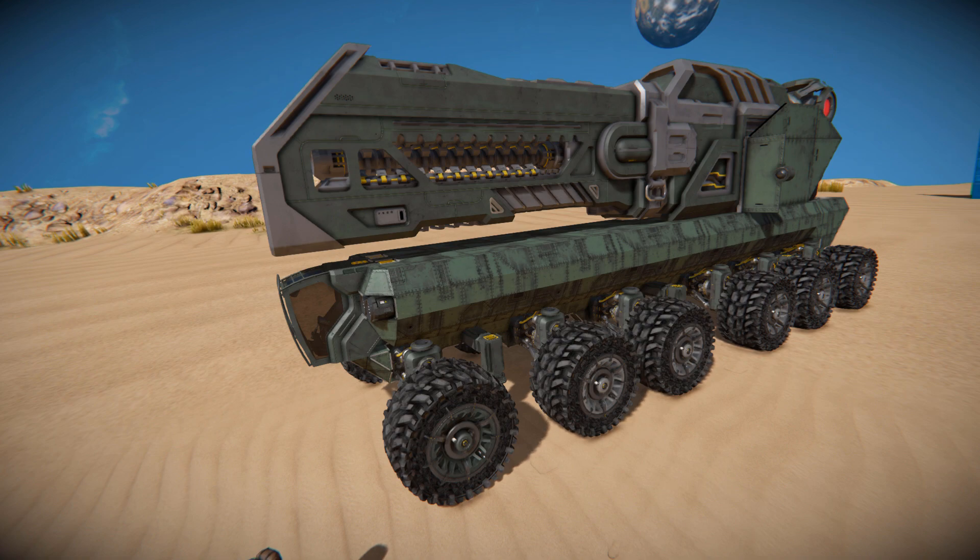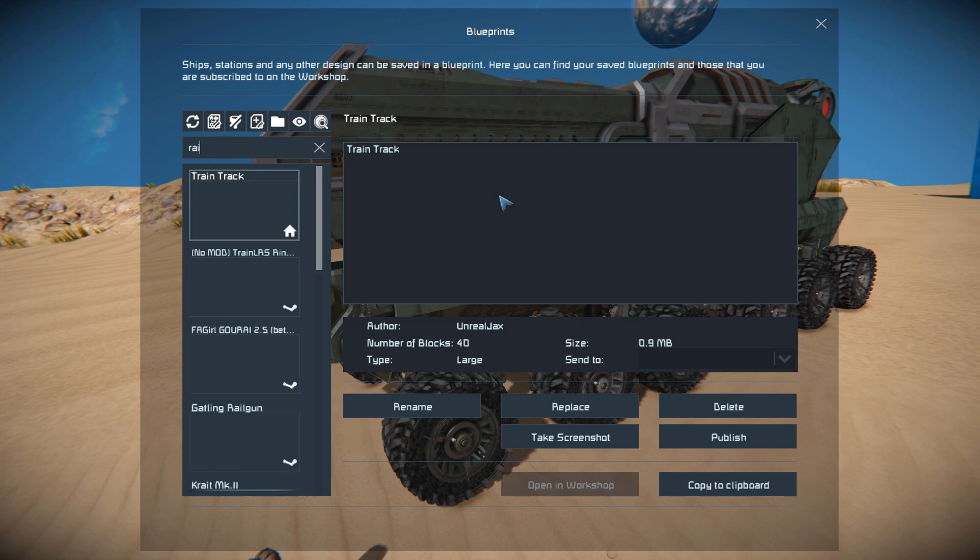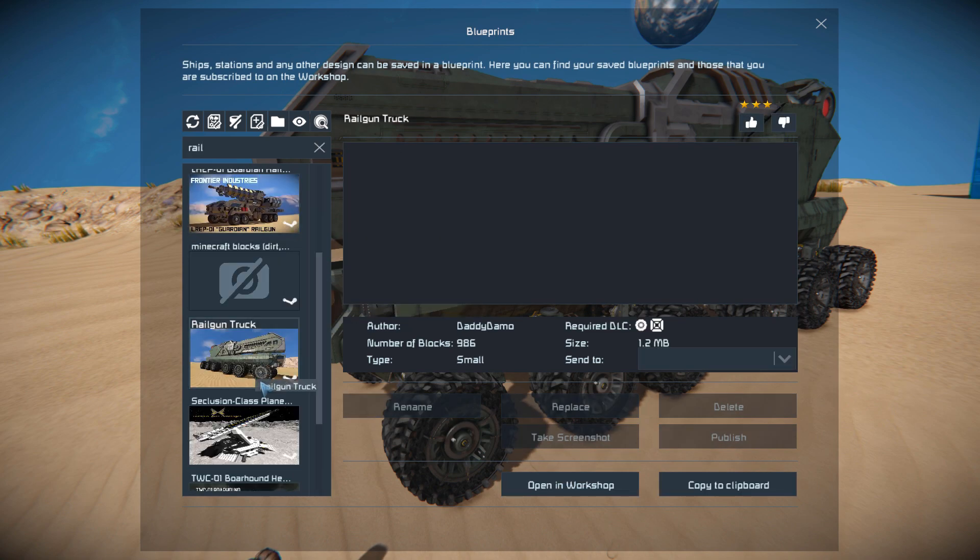We've got some unique controls which I didn't think was going to be on this, such as a piston system to lock yourself in place. Then we can take over the turret, move it around with a hinge, move it around with a rotor, and blast your enemies with it. Pressing F10 and finding it in the spawn menu — the Railgun Truck — here it is.